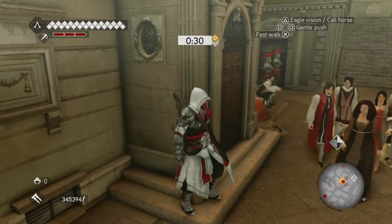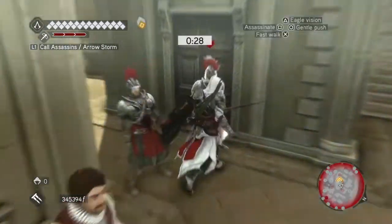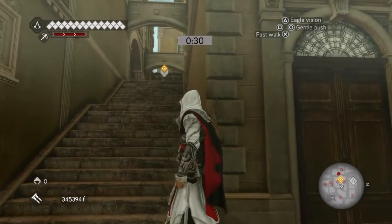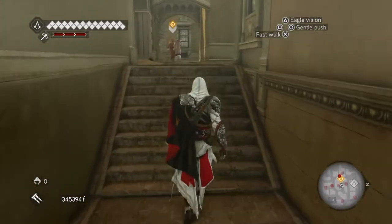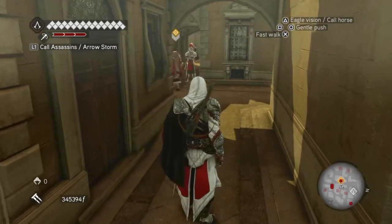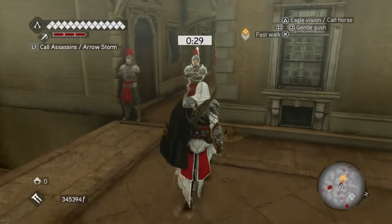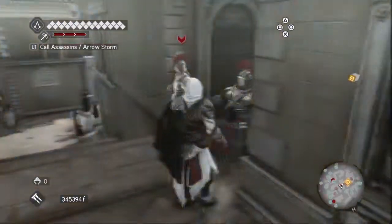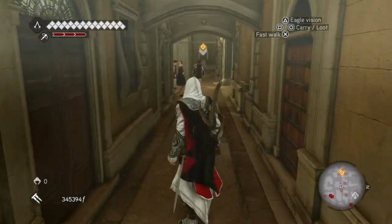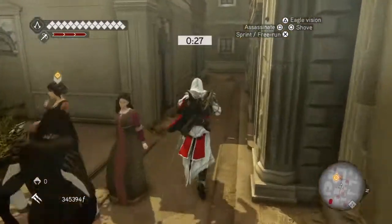There are two guards here, so he's passed another checkpoint and you're going to have to kill them. Two more guards here as well, so we have to get rid of them. A little Roman diplomacy — good counter-attack there. Make sure you keep back, but also make sure you go after that one.